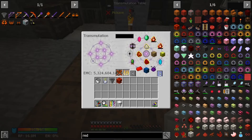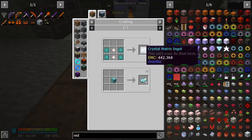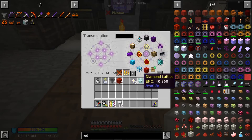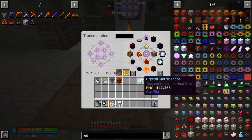Let's go to our EMC — I am clearly missing the crystal matrix ignots. That's not too hard to craft. We just need the two Nether Stars and four of these diamond lattices. Let's craft up one of those — one, two, one, two, one, two and two like that. That would give me the ignot.